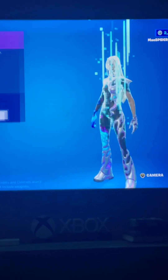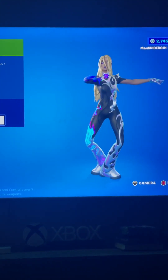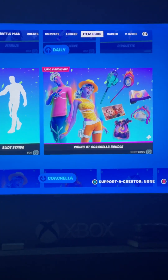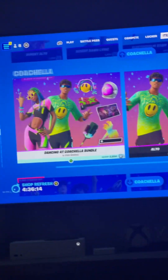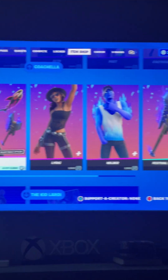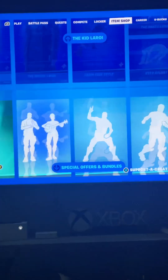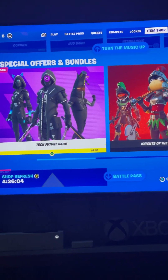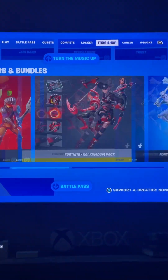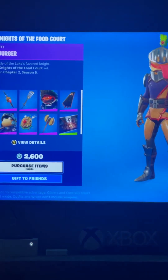We've got Cheer Up, Pirouette, and just the daily dances. Then the icon series items — Coachella, and of course the Kidleroy bundle. These are still in the shop, and this bundle came out with this item shop rotation.